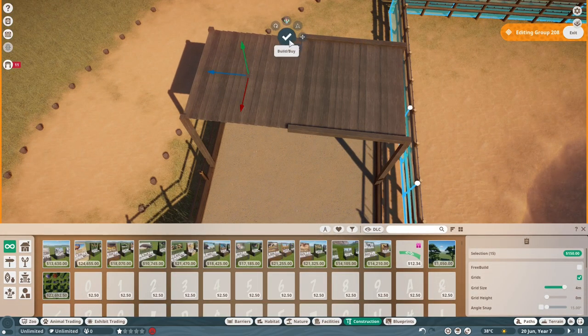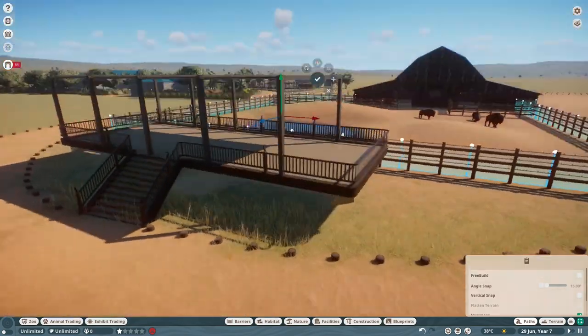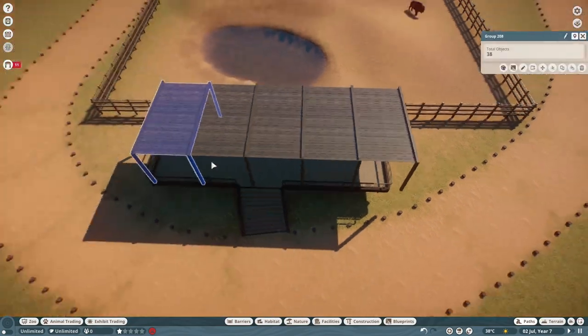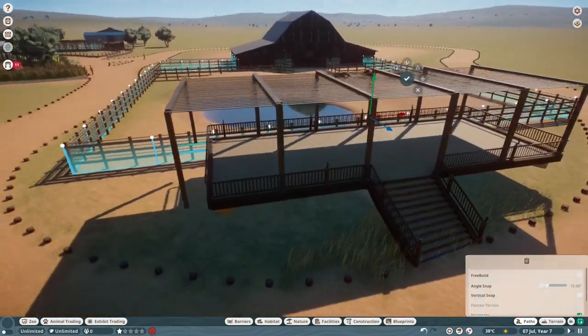Getting a shade shelter in here, doing basically the same style that we had in the other part of the zoo. I want to keep everything kind of cohesive — I want it to look like it's all meant to be in one place.